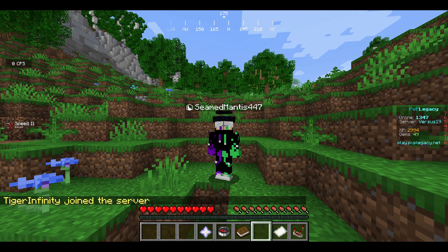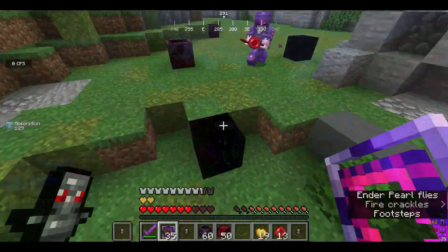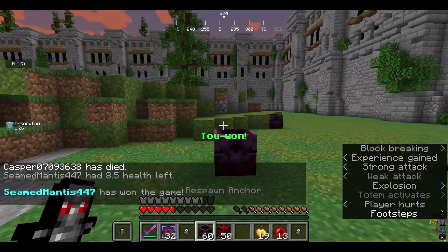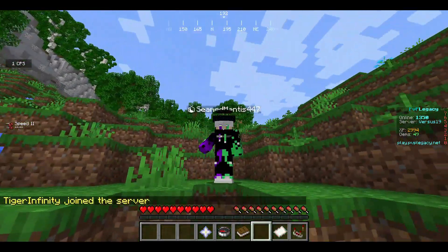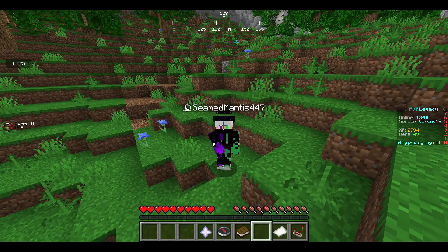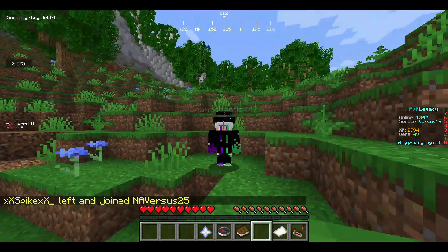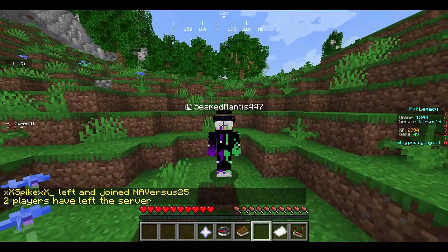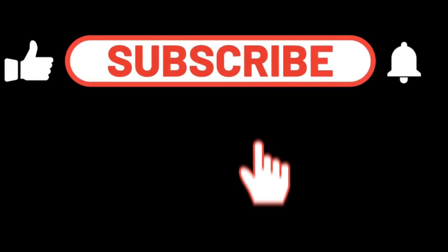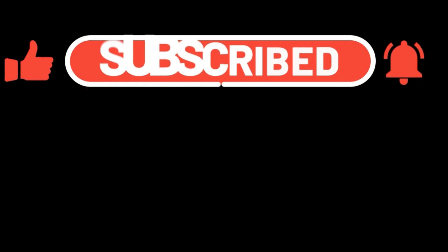If you've ever played on PvP Legacy, then you know it's about PvP. And there's many maps. But do you know there are many easter eggs, secret rooms, and cool features in a lot of the maps? Me and Casper took time to look for them, and we're gonna show you. Before this video continues, please like and subscribe — it would mean the world to me. We're almost at 2K, and this took a long time to film.